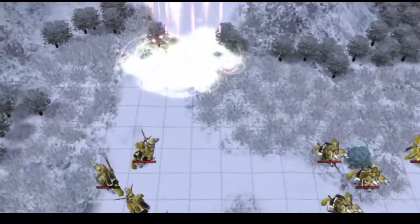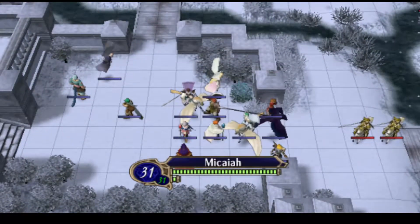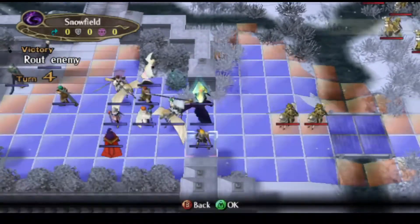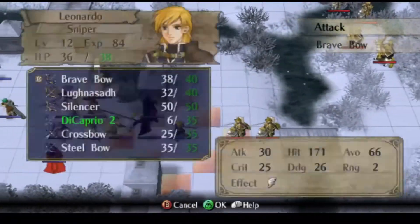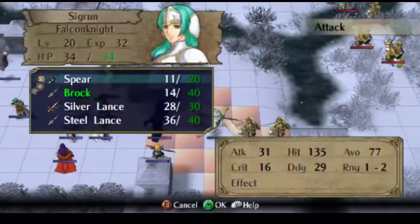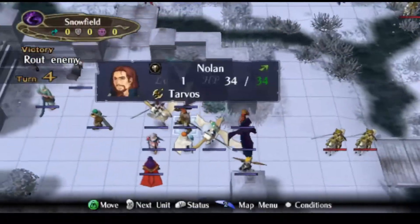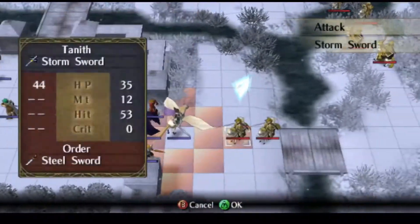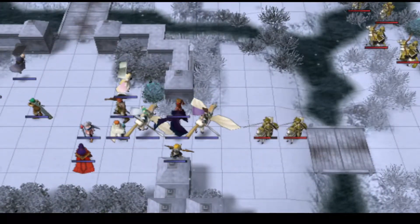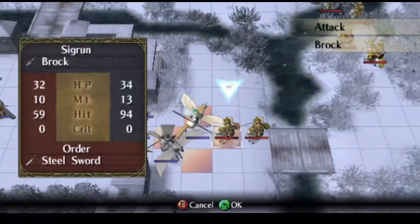I might want to get him to kill those bow knights. Could bring Tanith in to help — kind of want her to support Seagren. She does have an earth support.